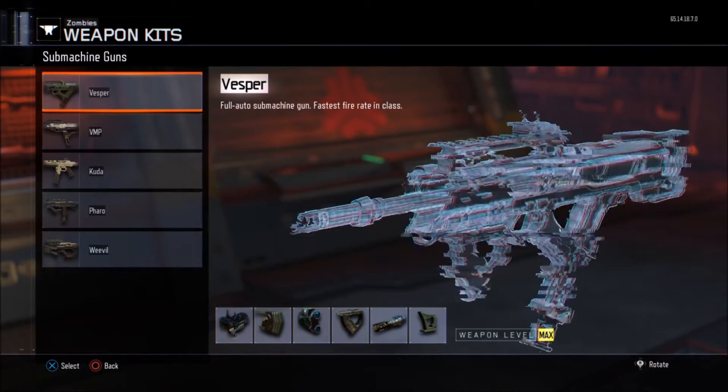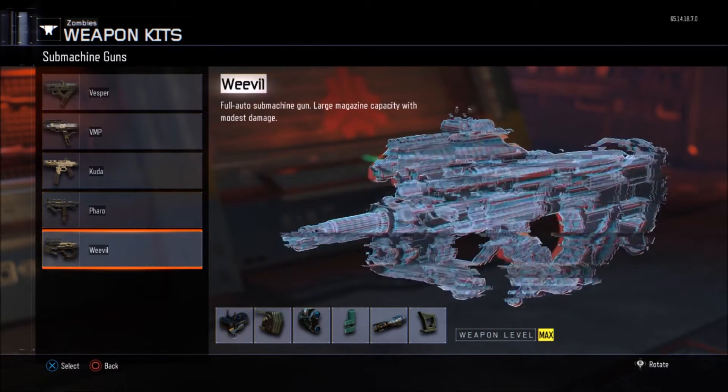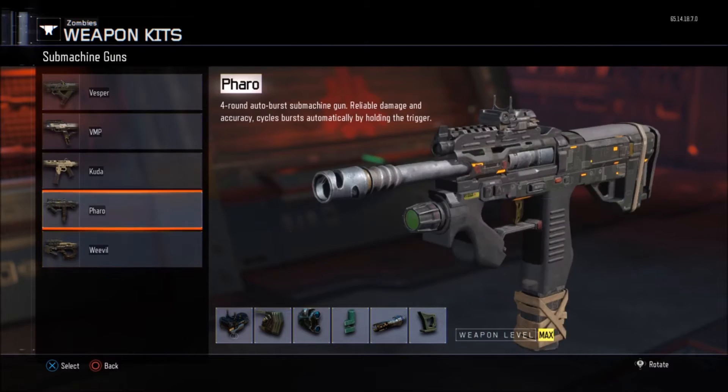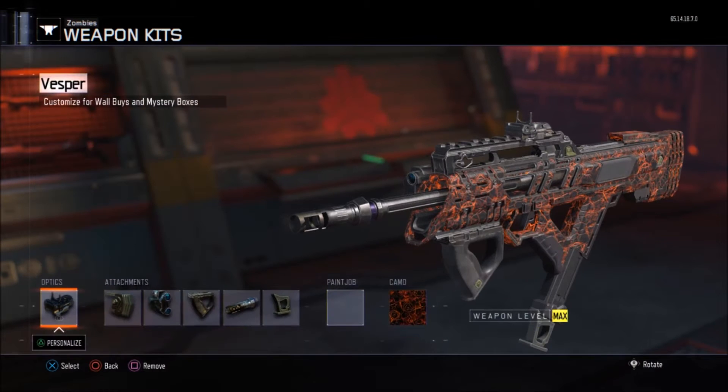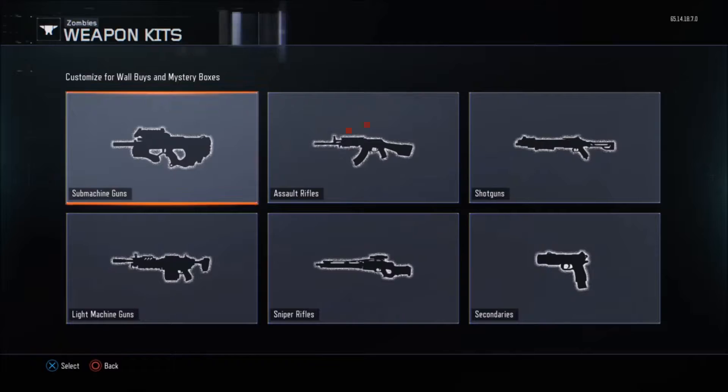On to the second fact, we have weapon kits. If you put the attachments in the same order on consecutive guns, like shown right now, the same image will be shown for the attachments, even with different guns. This happens in each class, as I'm about to show right now with the assault rifles.